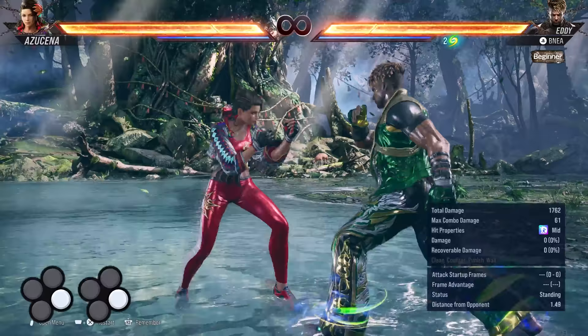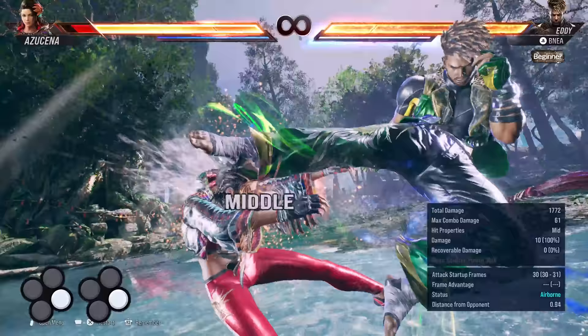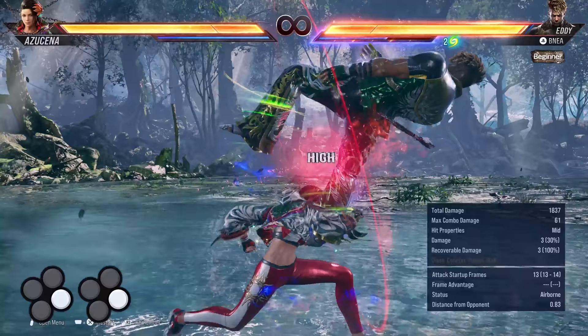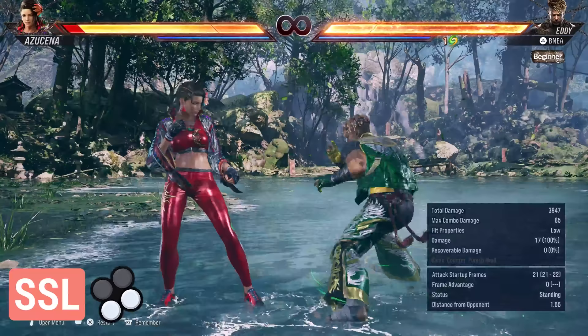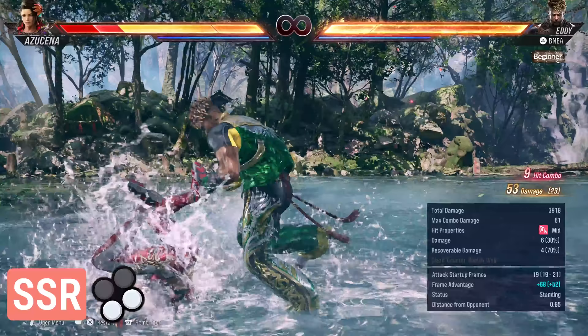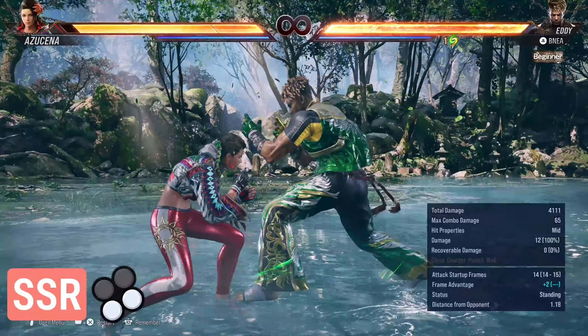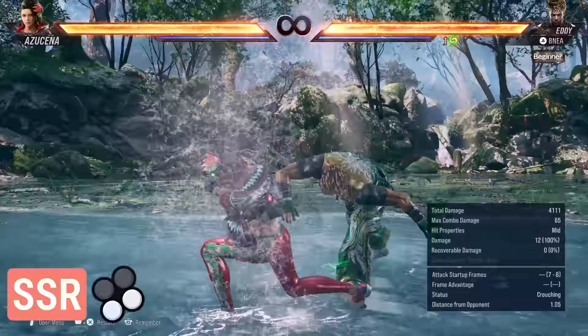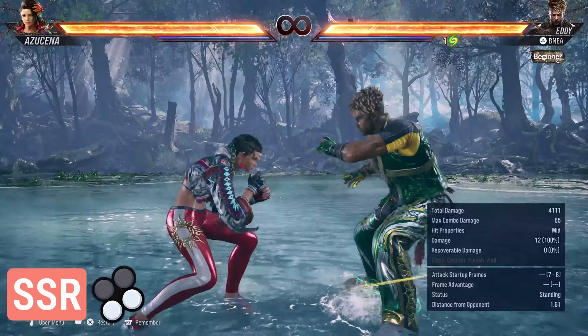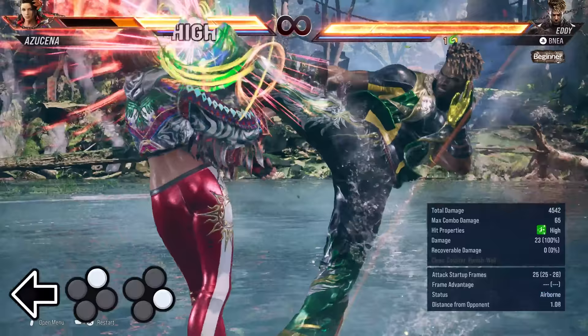Eddie's standing 4 is a great 13-frame mid-poke with a follow-up. 4-4 is a safe heat engager, but it's interruptible after the first hit with a jab. That said, if you think they're going to interrupt, you can call that out by ducking after the blocked 4 and then launch punish. Eddie's sidestepping 3-4 is a returning launcher and it's pretty great — a 14-frame safe launcher. Even though both hits are high and it can be ducked under, the timing to punish it is awkward since Eddie is still moving to the side. Even after being told to wait for Eddie to land, I still struggled to punish it consistently, and if you miss the punish, you're going to get punished right back.